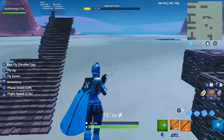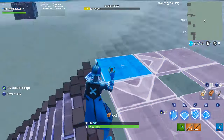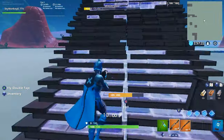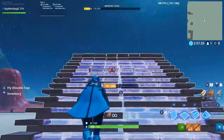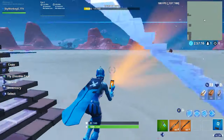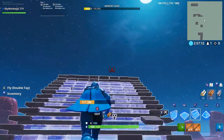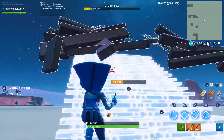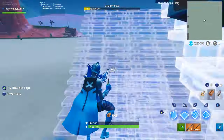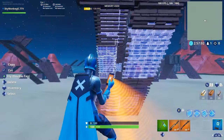And then the half ramp ramp rush — I don't really want to call this a ramp rush, it's more of like a push. Instead of going like this and exposing your body for a second, an easier way they wouldn't expect is you place two ramps, then edit one so you just drop, and then you can just place ramps from there.